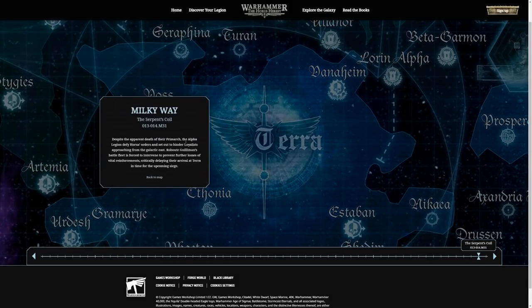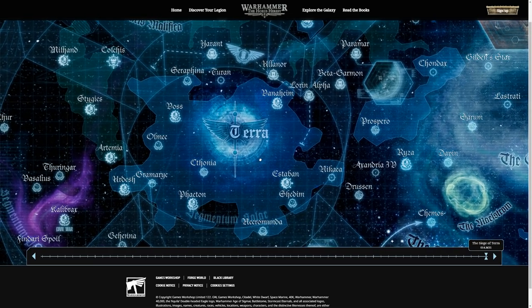The Serpent's Call: despite the apparent death of their Primarch, the Alpha Legion defies Horus's orders and sets out to hinder loyalists approaching from the Galactic East. Guilliman's Battlefleet is forced to intervene to prevent further losses of vital reinforcements, critically delaying their arrival on Terra in time for the siege. And finally, Terra — the Siege of Terra. The amassed traitor fleet commanded by Warmaster Horus breaks through into the Sol System, smashes Battlefleet Solar with overwhelming numbers, and takes Luna to reach orbit of the Throneworld. On the 30th of Secundus, 014.M31, the Bombardment of Terra begins.